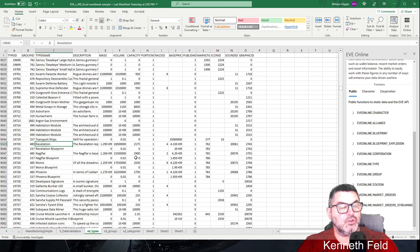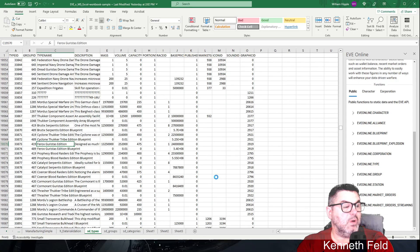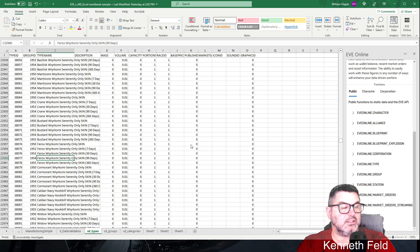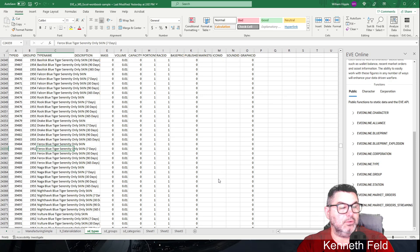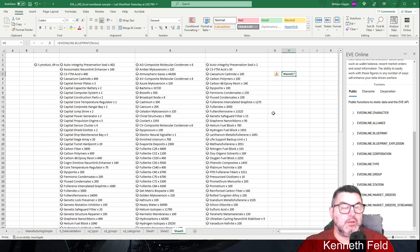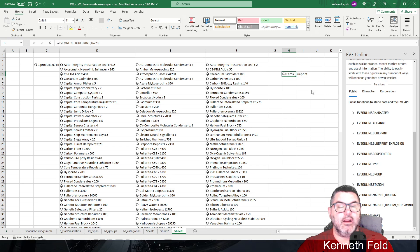Hit Control-F to find, look for Ferox Blueprint — there are tons of results including skins and variants. The Ferox Blueprint is 16228. Go back to the sheet, type 16228 instead of the name, and then it comes up with the blueprint. From there you can click to get the invention data, material data, manufacturing info, and so on.